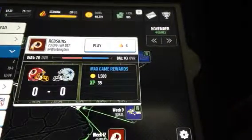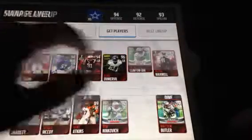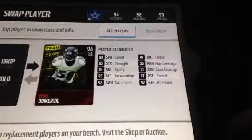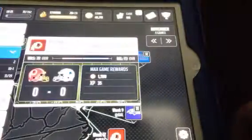Hey guys, I'm back with part 2. As you guys can see, all my money's gone. That's because this is part 2 — I just updated my defense a little bit. I got a CJ Mosley, the middle linebacker, and I got an Elvis Dumerville. I don't really want to mess up his name because I don't want to be offensive. I think that's how you say it.